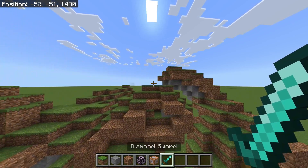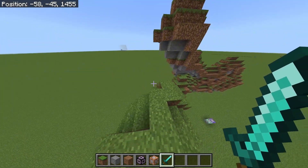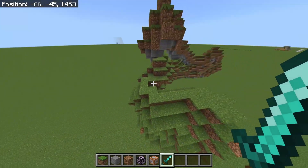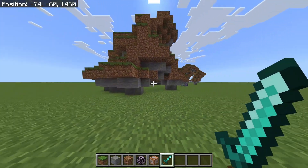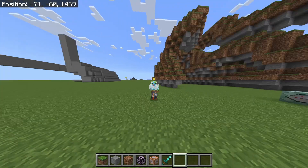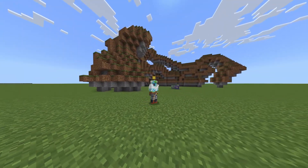Today I'm going to be showing you guys how to draw crazy structures using just holding a diamond sword, using command blocks in Minecraft Bedrock Edition. This is a pretty cool and pretty simple command. Before we get started, please make sure to like and subscribe and also leave a comment down below what you guys would like to see next.